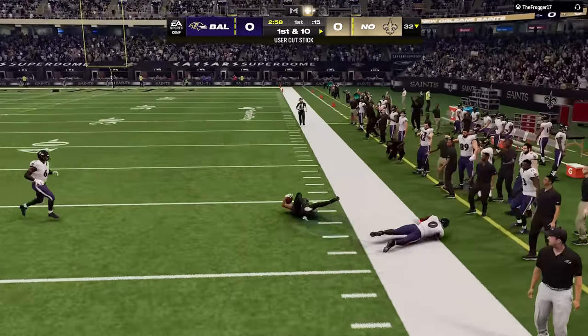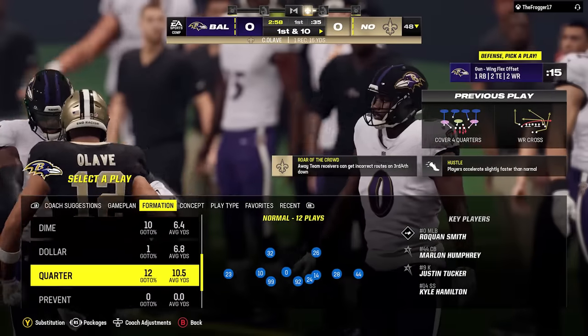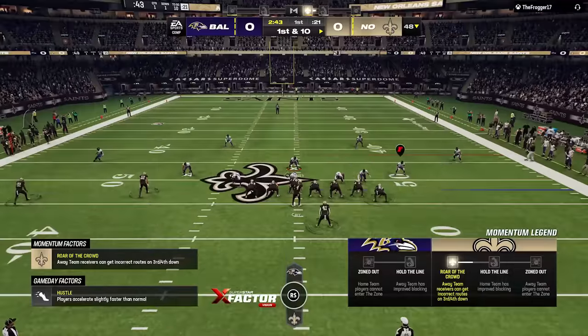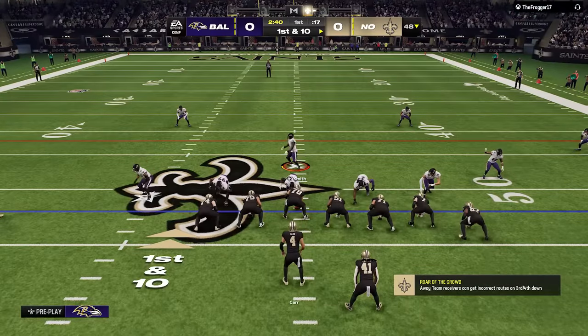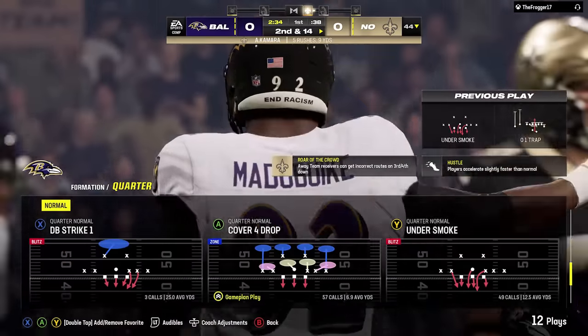In MUT specifically, people were using out-of-position cards — like tight end cards — or just trying to move guys around to exploit the fatigue issue to their advantage. It got to the point where EA actually shut off fatigue in MUT entirely, which should be back now, but they shut that off completely and I heard a lot of people complaining about that. So that's one of the biggest issues addressed.